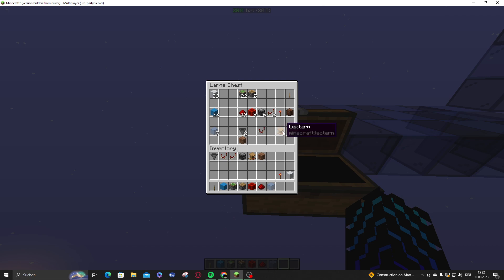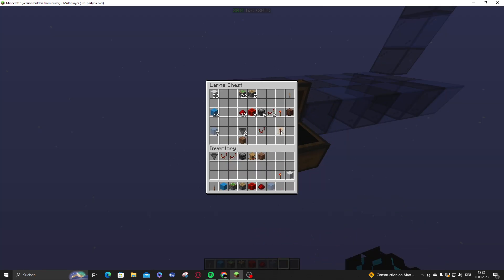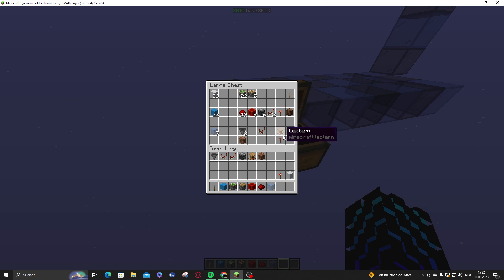You also need a comparator and a redirector. I use a lectern — I still have a floating one. I advise you to use either a lectern or a copper trapdoor, both of which work, but it has to be floating and transparent, so don't experiment too much with that.